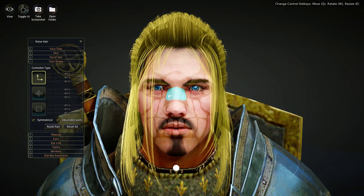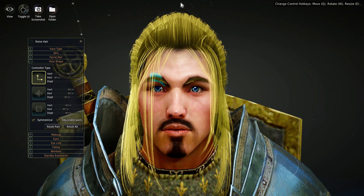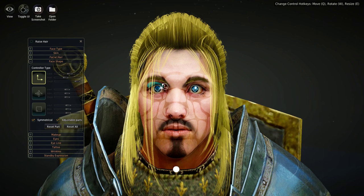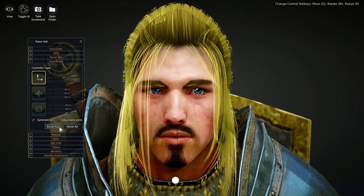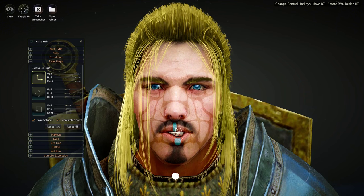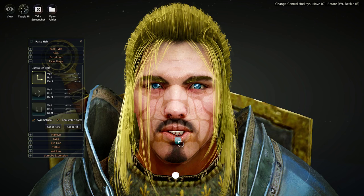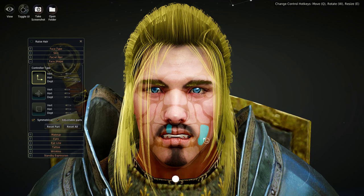Face Shape is where it gets a bit crazy — you can actually modify each individual piece of the face. I recommend playing around with it, but always be ready to reset. You can reset with one button press. For example, I can make him really surprised-looking. I can also reset one part at a time: select the upper lip part, click Reset Part, and only that part resets. This is really helpful for fine-tuning how your character looks.